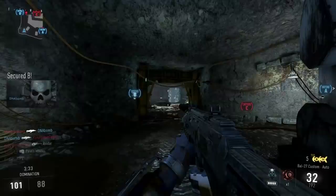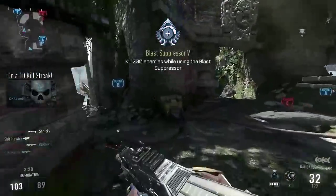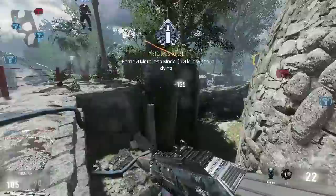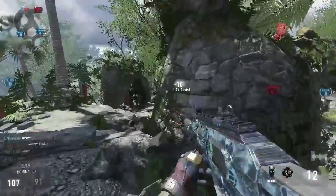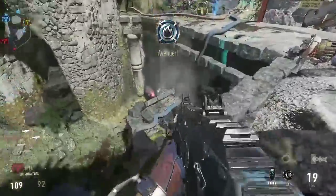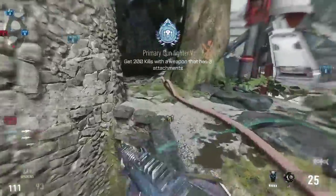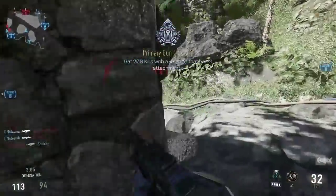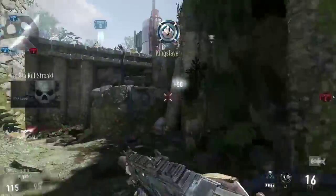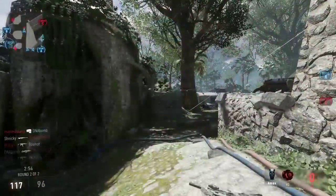I've had to adjust my play style a lot in Advanced Warfare. I'm not nearly as rushy or as aggressive as I used to be, because you just can't. You can rush around in this game, but you really have to stay to the outside of the map — you can't always stay towards the inner part. If you do, there's just such a good chance you're going to die. Unless you have some really good friends who you know are going to have your back. I can't tell you how many times in Advanced Warfare I think my teammates have my back and an enemy will just run past both of them and kill me when I'm on a streak.